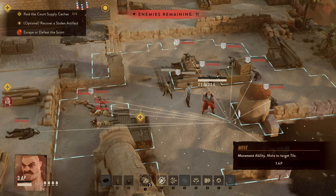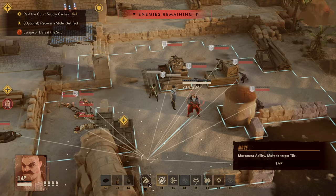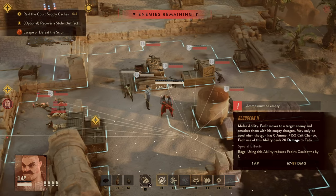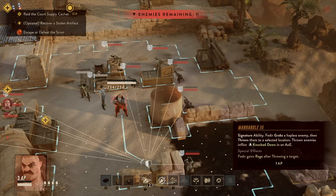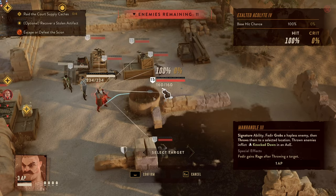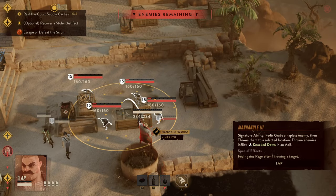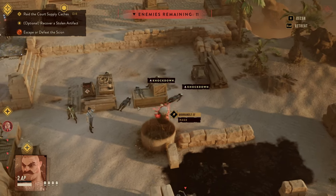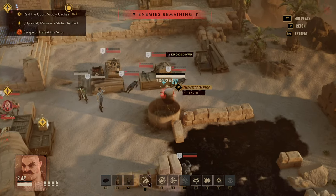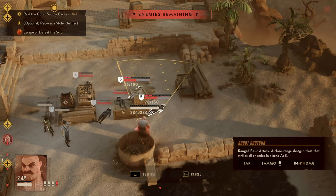We're starting the Fedir gameplay in a situation where we successfully ambushed a convoy but a goddess assassin ambushed us in return, so we're in the open — a perfect spot where Fedir excels. We start by picking up the first assassin and fully knocking out four additional ones with Manhandle. That's five people taken out from just one charge — a fantastic way to open the fight.